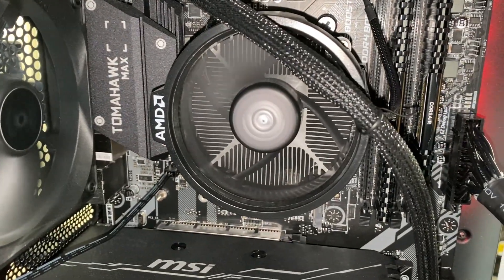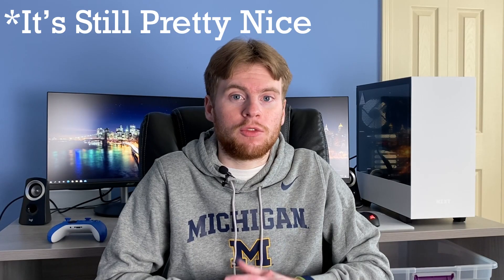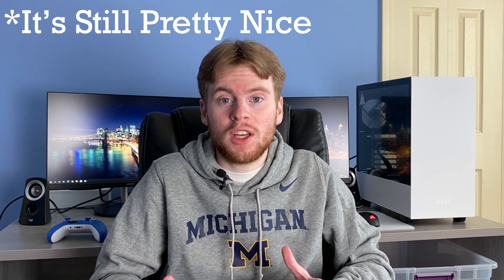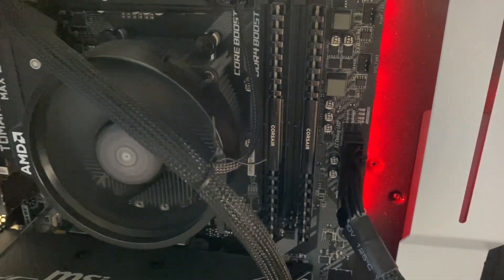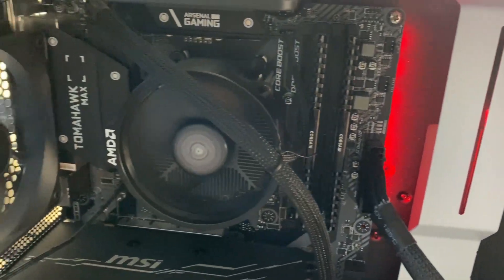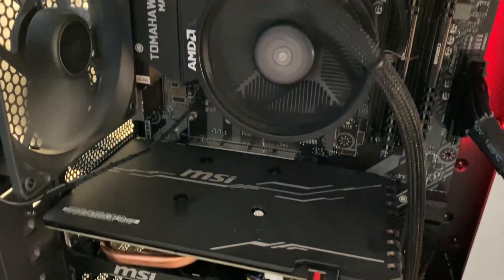For the CPU, we got the Ryzen 5 3600X. At the time it was on a pretty good sale — it was a very nice CPU because the 5000 series was not out yet. It's six cores, which is good enough for gaming for sure, and although I might want to do some video editing on this machine, six cores should be powerful enough. To pair with that CPU, we did a deal at Microcenter where you get 20% off if you pair them.